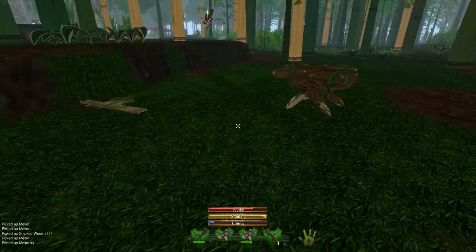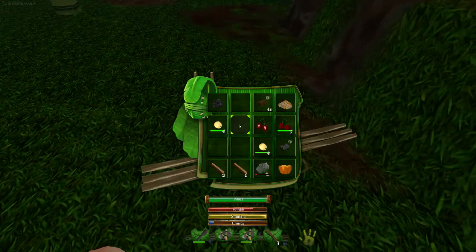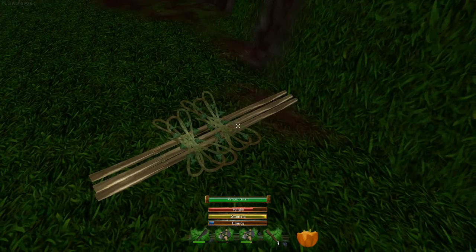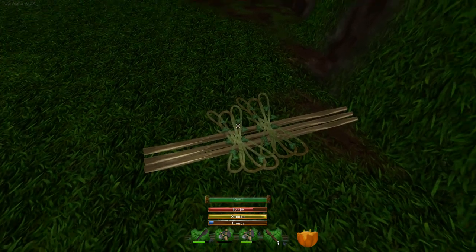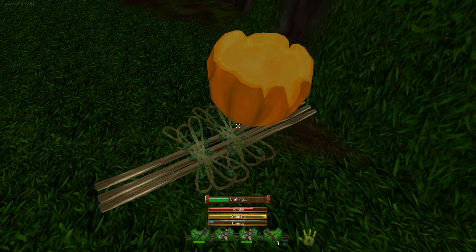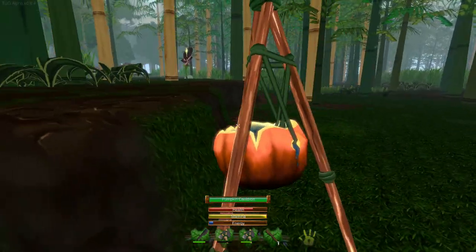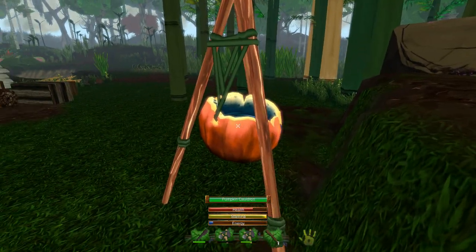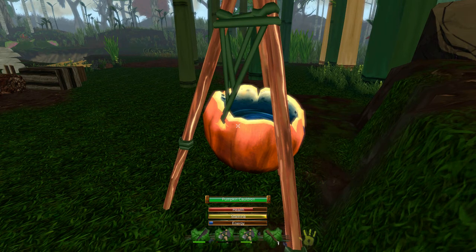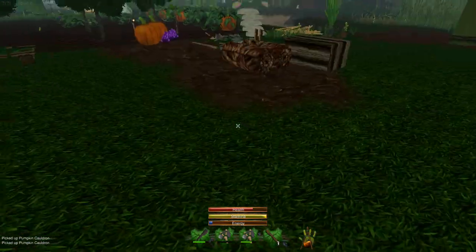So we carved the pumpkin on the table — it didn't quite look like a jack-o-lantern, but it gave us a pumpkin shell. Now we take that pumpkin shell back to our pile of three wood shafts and two vines, put that all together, and what do you get but a pumpkin cauldron! This is for the creation of potions that can give you more health, more energy, and durability on your tools and weapons.